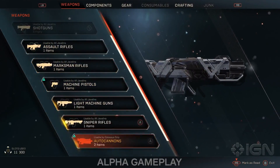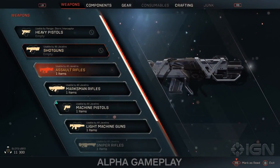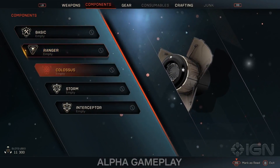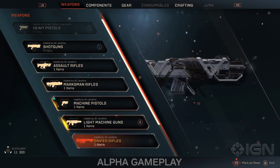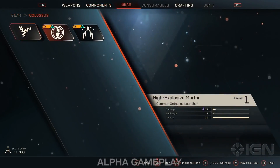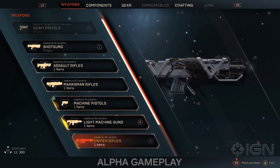Now looking at weapons, we can see here that there are 300 slots — yes, you can have 300 items, including weapons, components and gear. Right now we see 11 being used. 300 is a hell of a lot, and considering that you can dismantle items for their components, I don't foresee you having this filled up, as weapons and components can mostly be used across all javelins. We don't know yet if there's a way to increase the number of slots with levels.